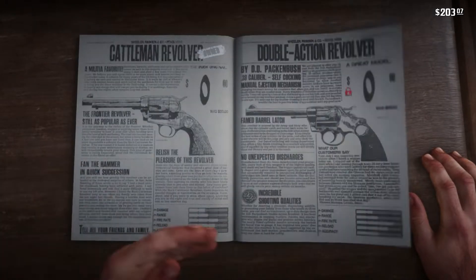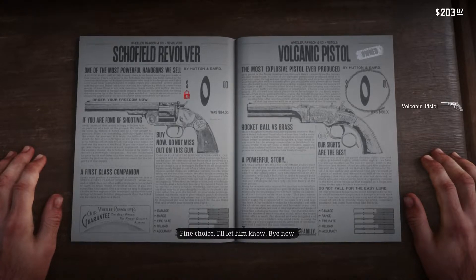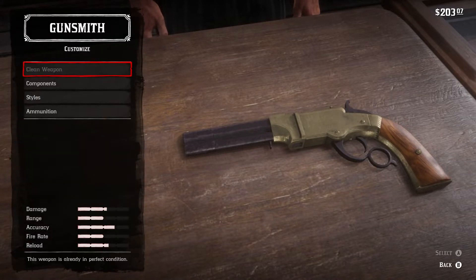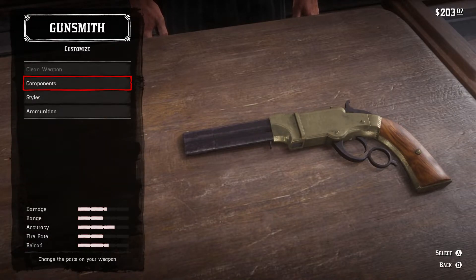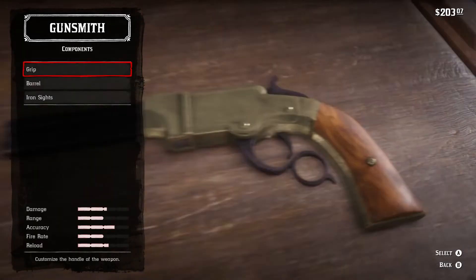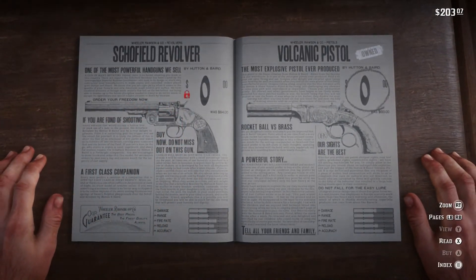And yeah, that's pretty much it guys — that's how you get a free gun in the game. I hope you enjoyed this video. Please leave a like if this helped you, and comment down below what else you want to see in Red Dead Redemption. I should be posting more videos frequently throughout the week, so please subscribe for more content. Thank you for watching and I'll catch you in the next one — peace.